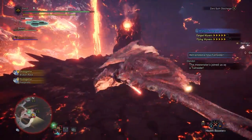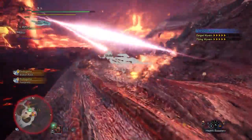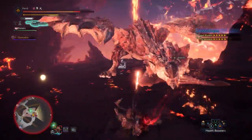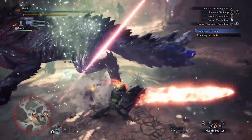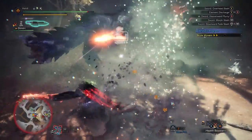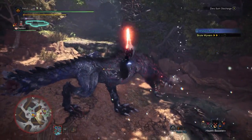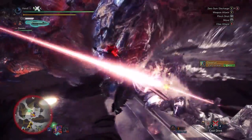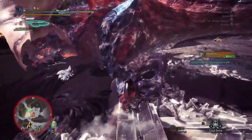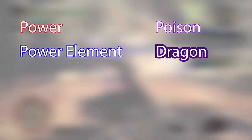Remember how I talked about Switch Axe giving you multiple playstyles? Well that amp state gives you another one — pulling off as many zero sum discharges as you can. This is an explosive and fun way to play Switch Axe, taking every opportunity to get back into that amp state for another zero sum discharge. Just like the Charge Blade, the Switch Axe has a variety of phial types for you to take advantage of. You have the power phial, the power element phial, or you can go specific with a Switch Axe that has a poison, dragon, paralysis, or exhaust phial.